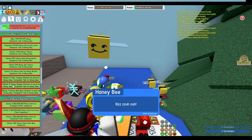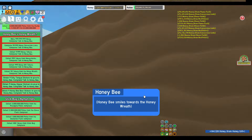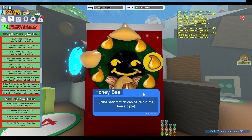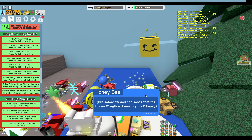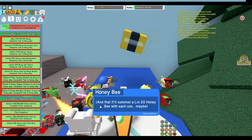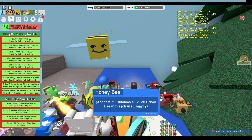It took me a while to do this. Nine Honey Bees, nine Honey Bees, and nine tongues. A happy face on Honey Bee. I didn't see that — and that is your sign for employee at level 20 Honey Bee.